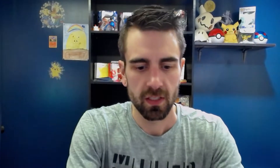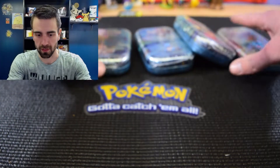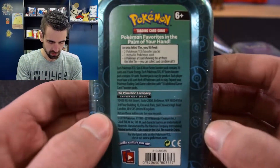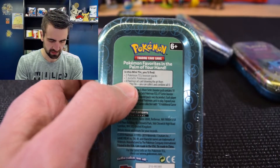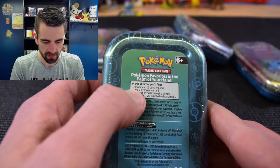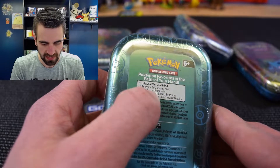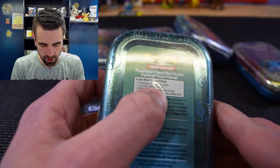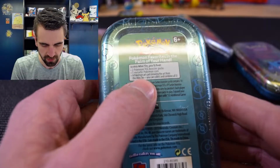I found these tins, so I got all five of them. There are two packs of cards in each one. If you can read the tiny print, it says two Pokemon TCG packs, one metallic Pokemon coin, and a Pokemon art card showing the art from this mini tin — like a little postcard.